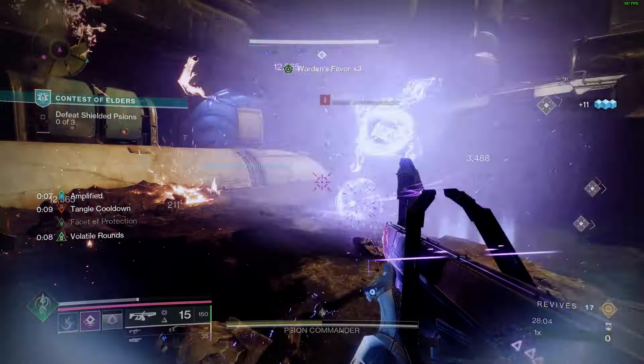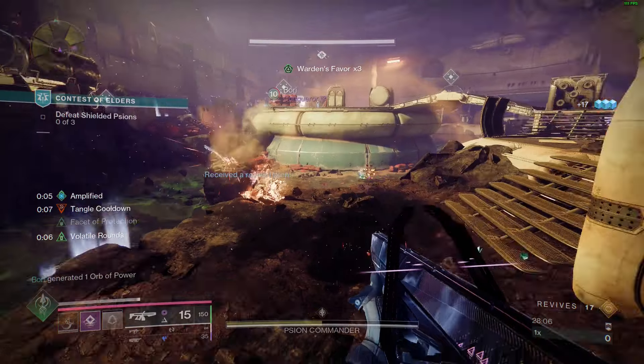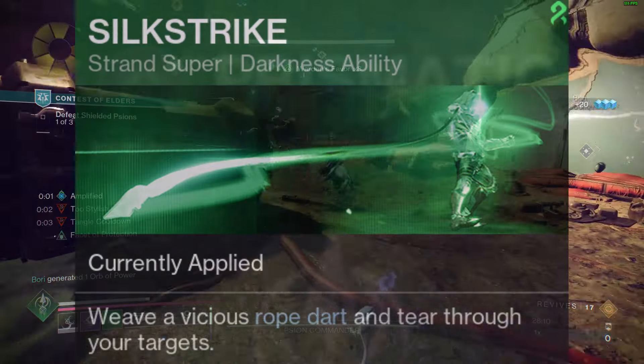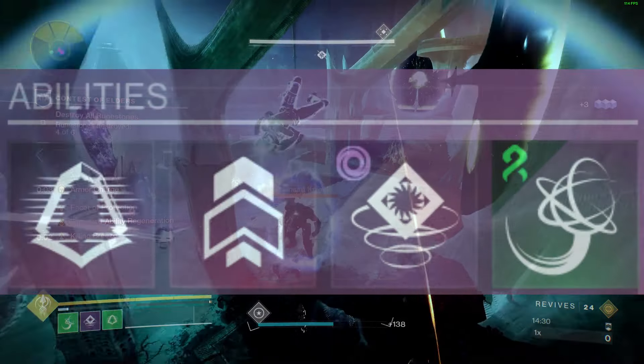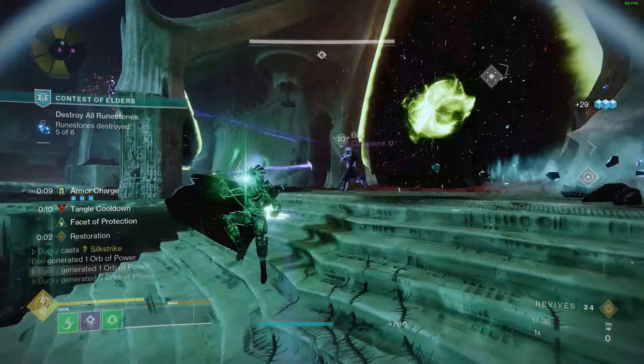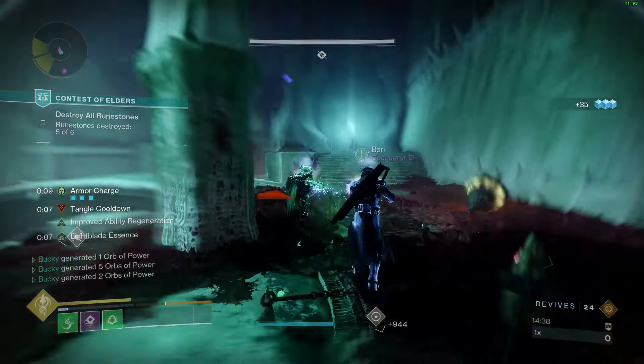Now that we have both of our exotics out of the way, let's get into our subclass setup — we will be going with Prismatic Hunter on the Silkstrike Strand Super. Abilities will be Gambler's Dodge, Triple Jump, Snare Bomb, and Grenade is preference, but I recommend either Grapple or Duskfield.